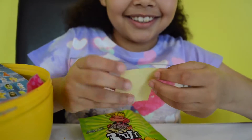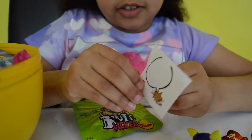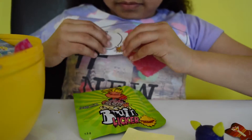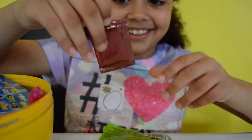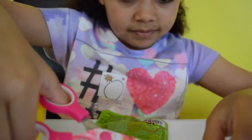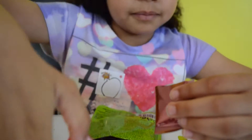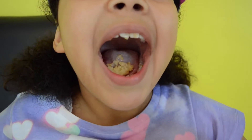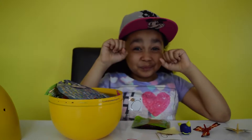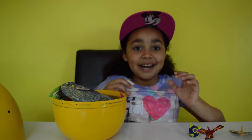Let's put a sticker on. The two stickers are actually the same. Now let's try the popping candy. Let's put a little bit more. This is sour — that was sour popping candy. Let's move on to the next surprise.